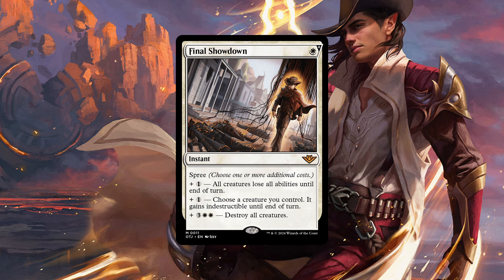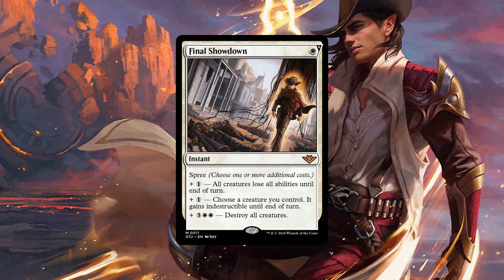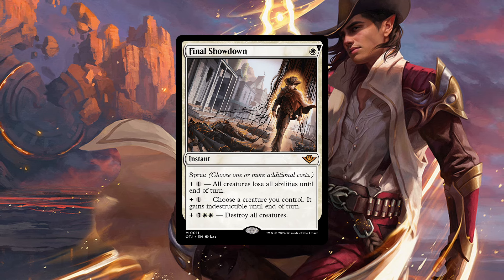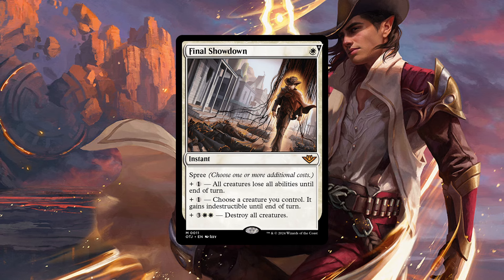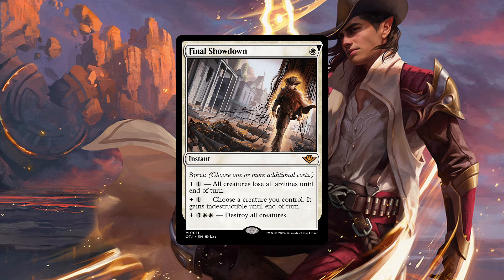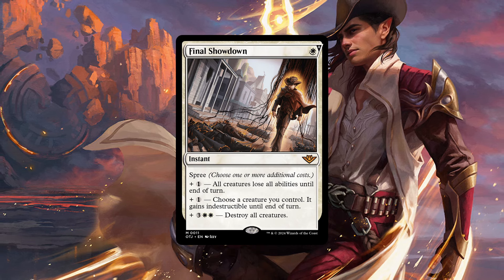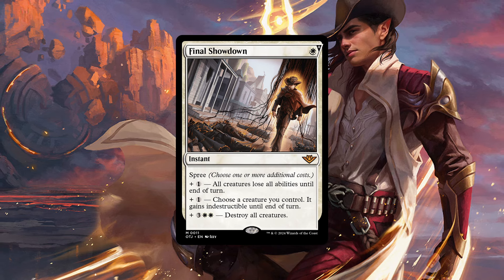For plus one, all creatures lose all abilities till the end of turn, so it counts things that are in play as it resolves. Plus one, choose a creature you control — it gains indestructible till the end of turn. Plus five — so three and white-white — destroy all creatures. The final effect for six mana to clear the board at instant speed may be interesting, but the main point will be the first ability to make all creatures in play lose abilities.